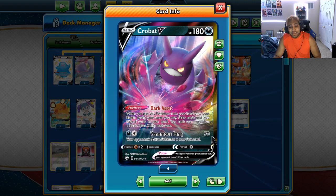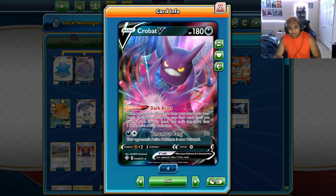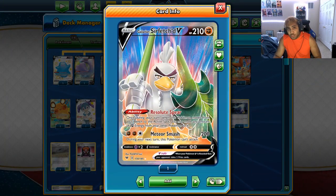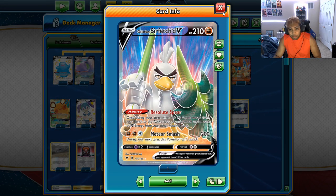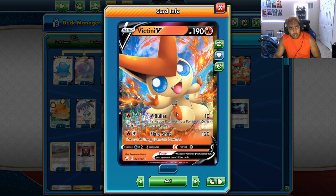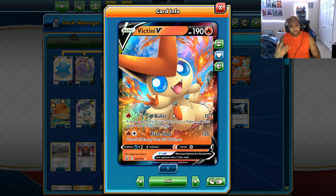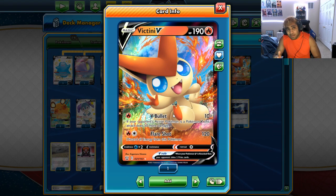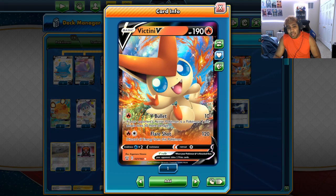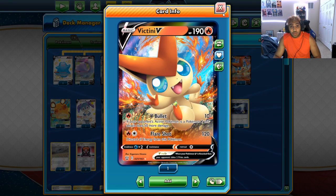Crobat V is in here for Dark Asset, not Venomous Fang. We have one copy of Sirfetch'd because it's really good against both Eternatus and Pikarom. I have a copy of Victini V to shore up the ADP matchup and a bit of the other metal decks so I can have Flare Shot, but this can easily be replaced by a dark type Pokémon or something else. This is your flex slot. I've also considered Tyranitar, a fourth copy of Gardevoir, or a third copy of Ditto.